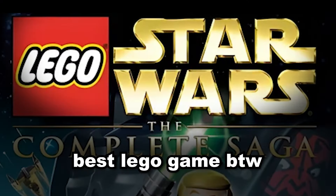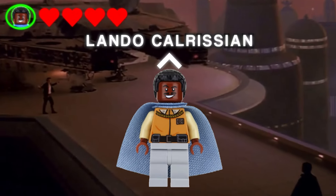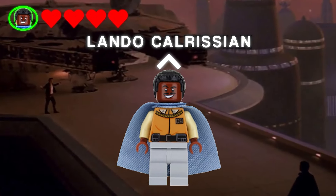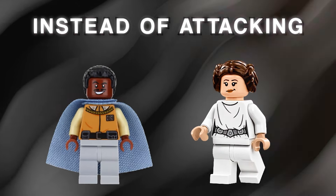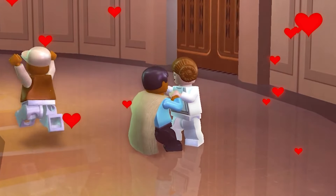Up next is actually a secret interaction that can only be had between two very specific characters in LEGO Star Wars The Complete Saga. If you play as Lando Calrissian, something pretty funny happens when you try and attack Princess Leia. Instead of attacking her, Lando actually starts getting rizzy and kisses her hand.